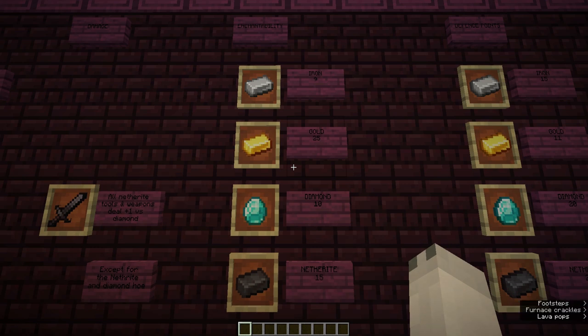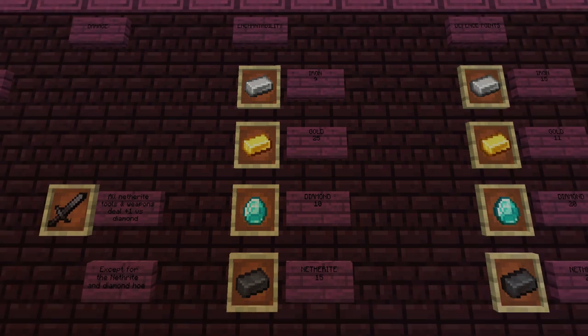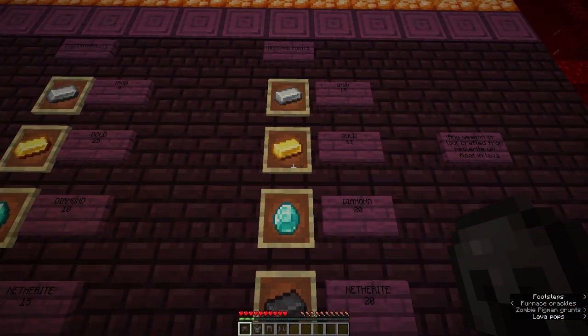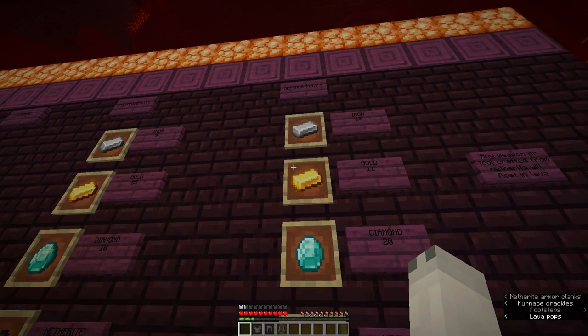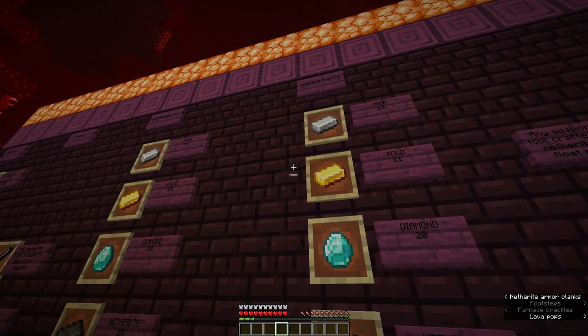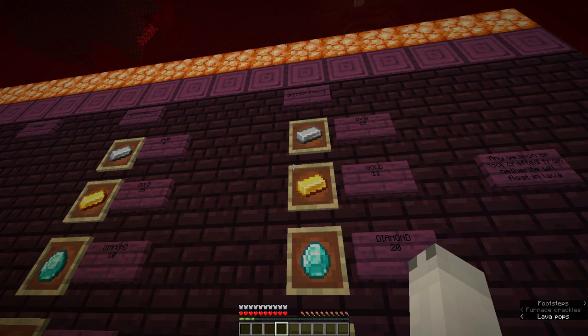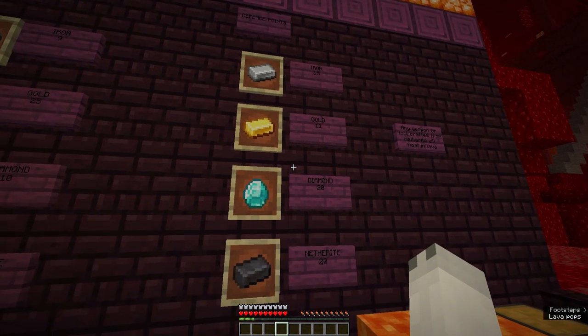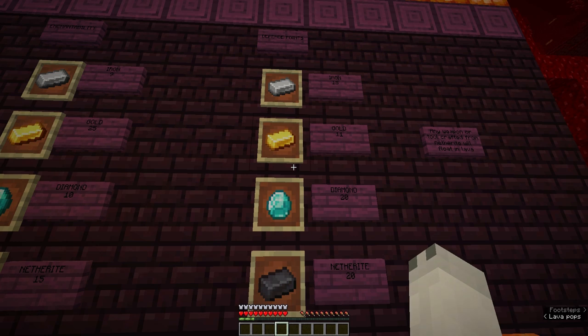Netherite also has a bit of knockback resistance. Let's look at defense points — I'll hop into survival to show you. The defense points are the amount of defense the armor gives you. If I put this Netherite helmet on, shields appear above my health bar, and as I put on more pieces it goes up until I've got a full set — bars are now full. With iron you can't fill the bar completely because it's only 15 points, and gold even lower at 11, out of 20. Diamond and Netherite both share the full 20 defense points. The enchantability of Netherite is much better than diamond, plus that knockback resistance is super useful when fighting phantoms, skeletons, or anything near a ravine or great height.